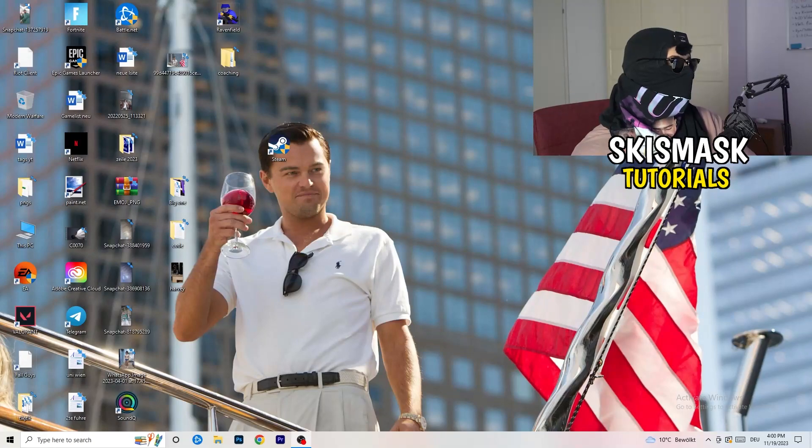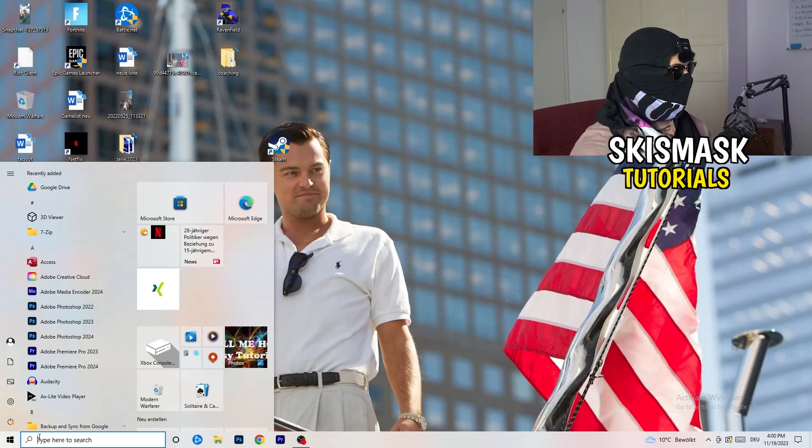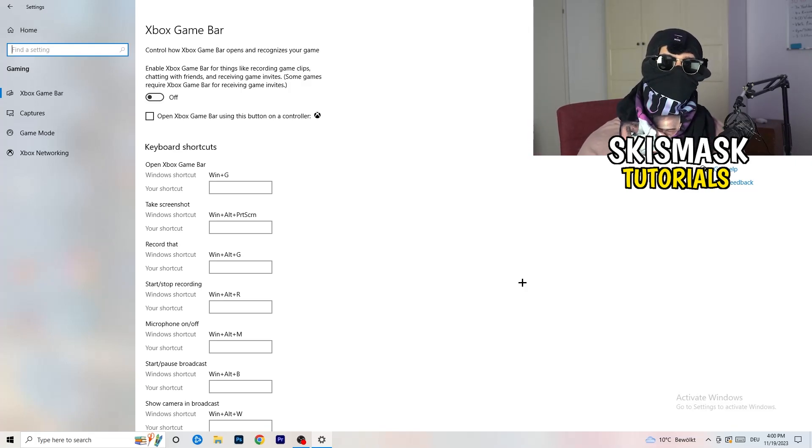The first thing is really simple. Go to the bottom left corner of your screen, right-click or hit your Windows key, and go to Settings. Navigate to Gaming, then Xbox Game Bar — you need to turn this off. It causes a lot of trouble, especially on low-end PCs. You don't want anything running in the background affecting your performance.